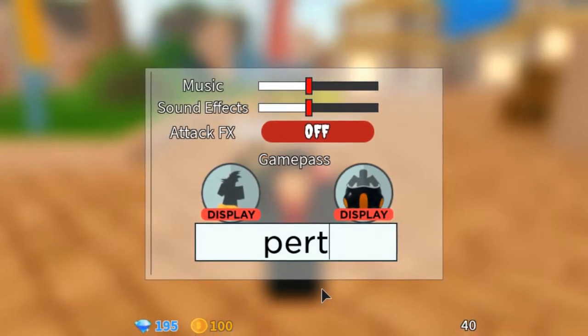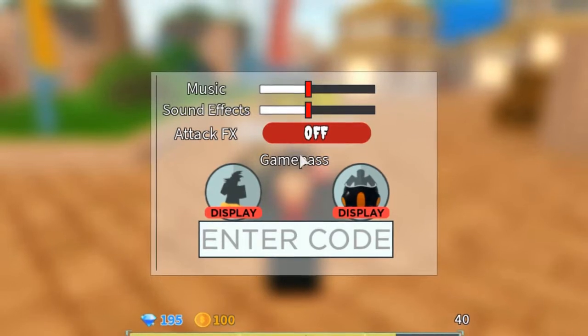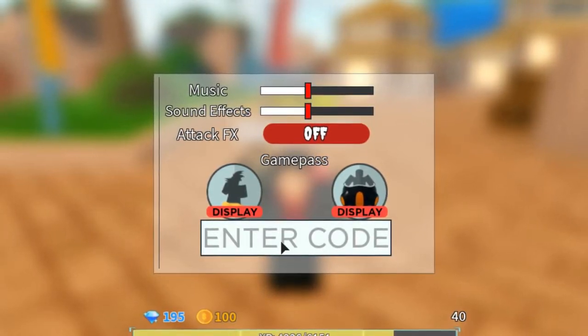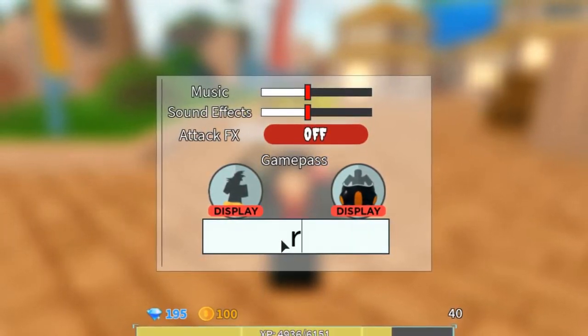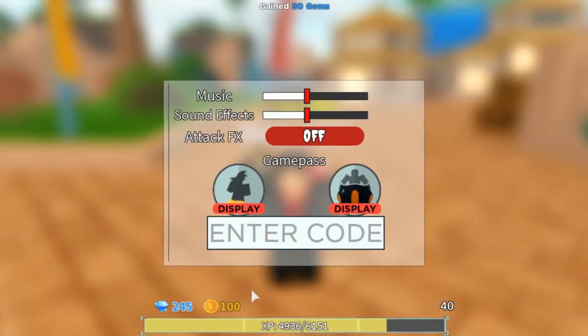The next code is 'pert' — that's P-E-R-T. If you didn't catch that, just pause the video and copy it. After that, the next code is going to be 'rainmen.'